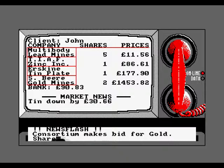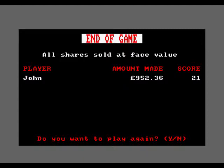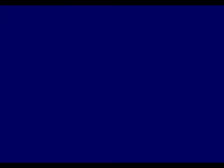A consortium makes a bid for gold - 40%, so that's really rubbish because we've lost a lot of money. We're still at £1,600 in the bank. Push B to end the game - we'll get the face value of our shares. I only made £952 in total - not much. Score of 21 there. So as we end the review here, thank you for watching, until next time, goodbye.